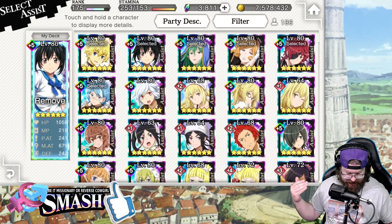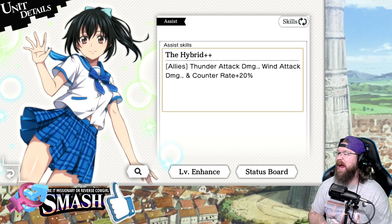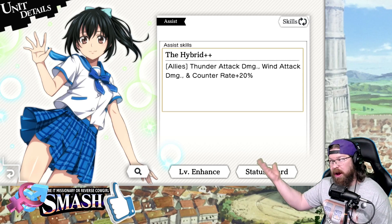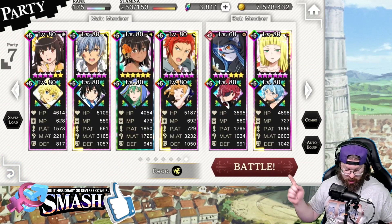Likewise, Nagisa here — thunder attack damage and wind attack damage, and counter rate, all 20%. She cost me a star bond. She is worth it — so worth it for this team. If you have Wealth, you need her.